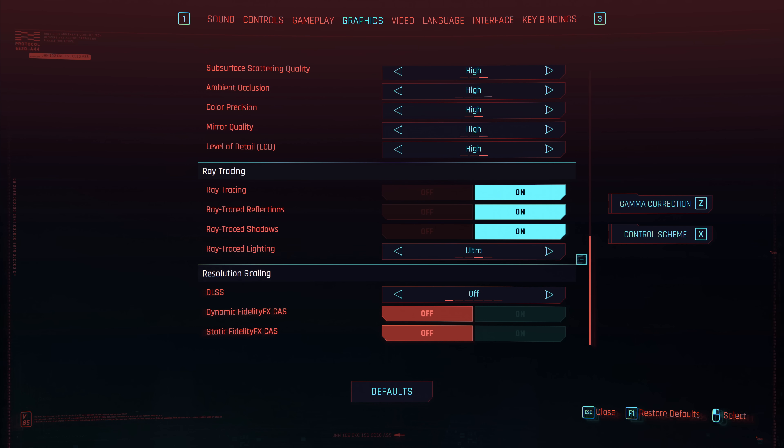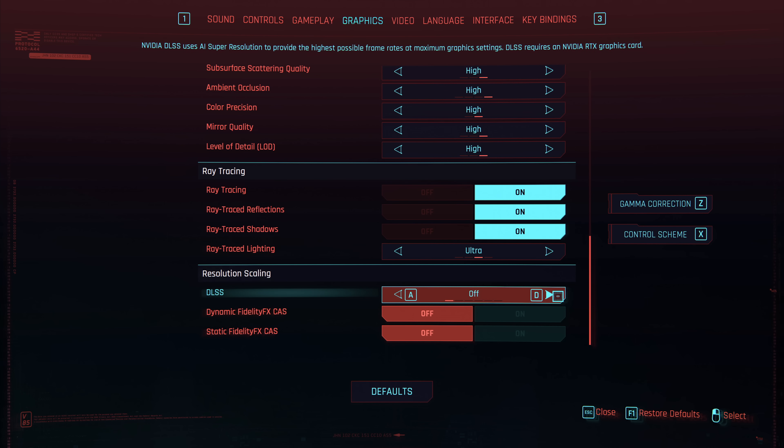Of course those ray traced reflections come with a 29% performance hit, but that is where DLSS comes in. Cyberpunk offers four DLSS settings: quality, balanced, performance, and ultra performance, each using a slightly lower internal rendering resolution as you move down.